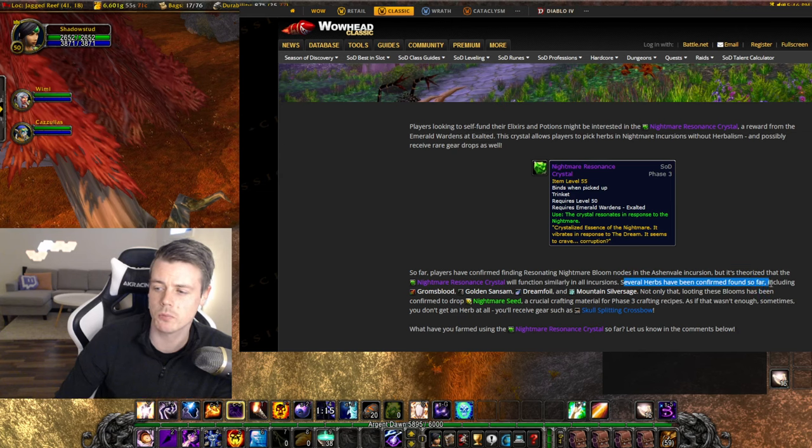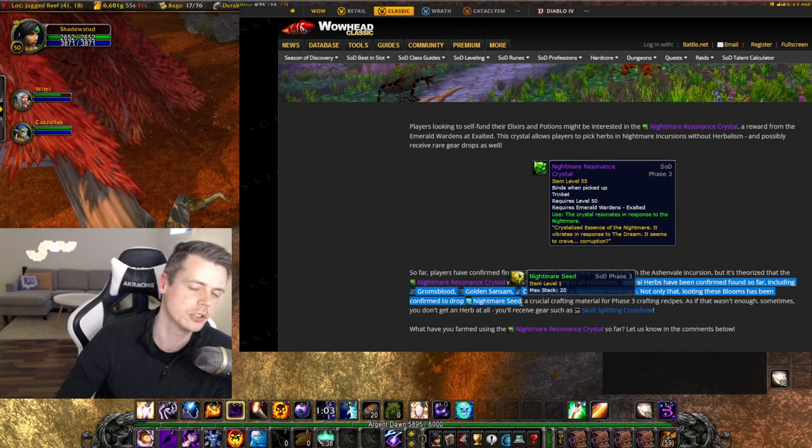Several herbs have been confirmed found so far, including Groom's Blood, Golden Sansam, Dream Foil, and Mountain Silver Sage. The cool part: looting these blooms has been confirmed to drop Nightmare Seed, which originally just came from Sunken Temple — pretty okay gold and a crucial crafting material for phase 3 crafting recipes.